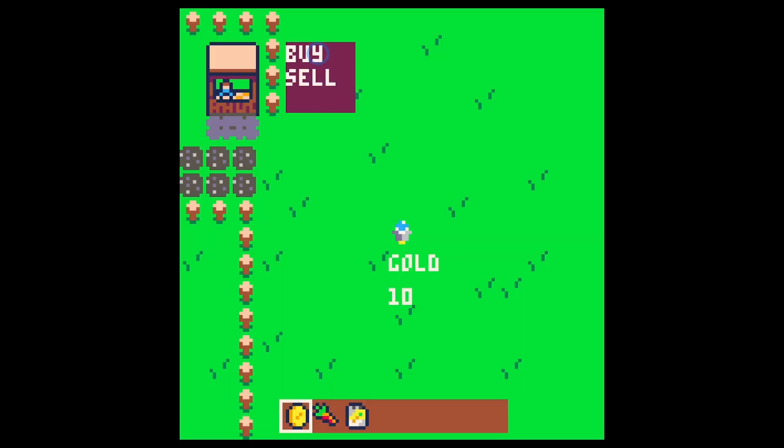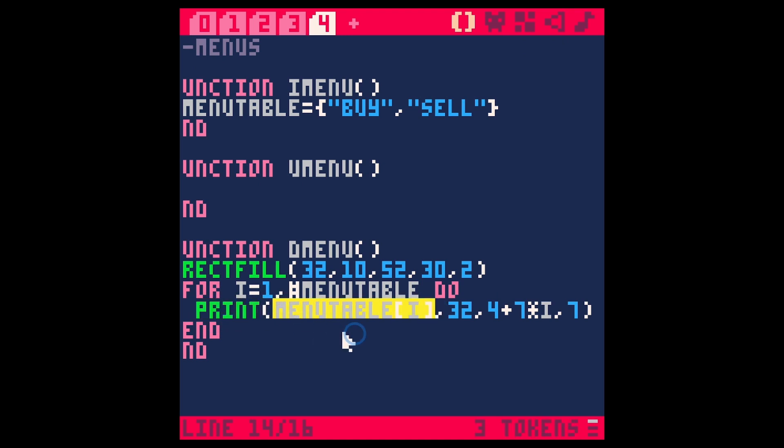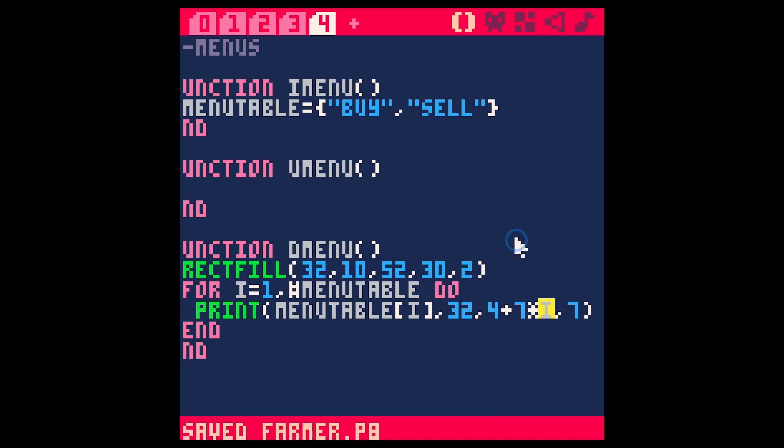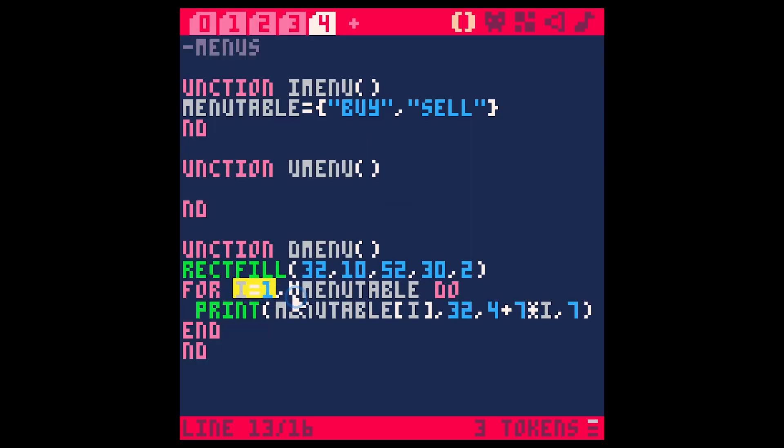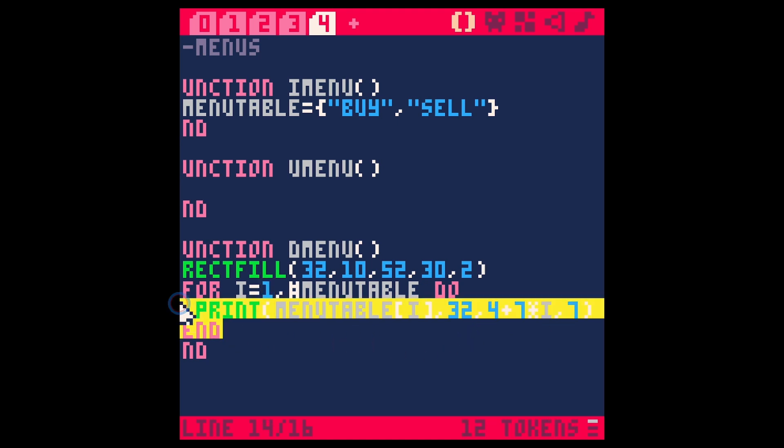Look at that — so the reason this is working is we're printing the item in our menu table based on the loop number. The first time through, this is menu_table[1] which is 'buy', and i is 1 so y is 4 plus 7 equals 11. Next loop it looks up menu_table[2] which is 'sell', and i is 2 so it's seven more pixels down. That's how we get the items to offset. This is also why we're using 'i equals 1 to count menu_table' instead of 'for i in all menu_table' — we need that loop number to offset things.